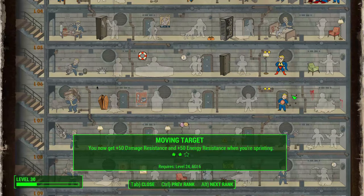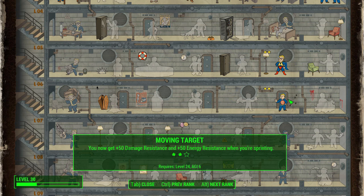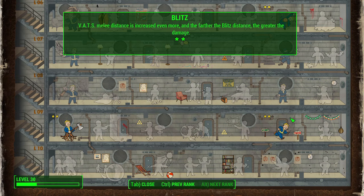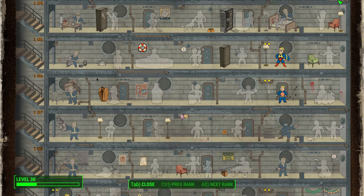Moving on, we've got Moving Target, something I would definitely recommend with a non-stealth melee character. This gives you extra resistance when you're sprinting, and you're going to be sprinting to close the gap. You may even be sprinting away if Blitz is not an option and you're low on health. Moving Target is kind of a save-your-ass perk with this build.